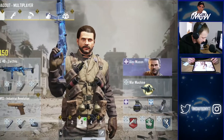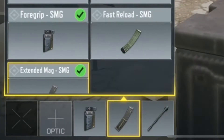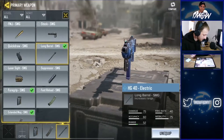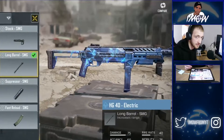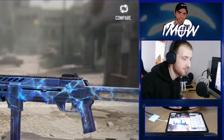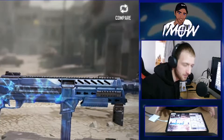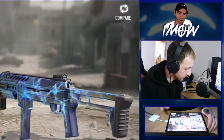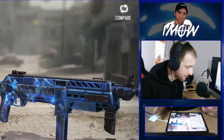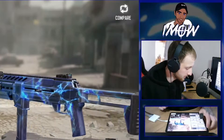The SMG I'm talking about is the HG-40. At the current moment we are running the grip. We're also running the extended mag because believe me, extended mag on this is so good. And the longbow, just to hit that range from 42 all the way up to 52. This weapon isn't great at medium to long range, but with the longbow it helps. You don't need laser sight — the hip fire on this weapon is absolutely incredible. Without further ado guys, don't forget to drop a like and subscribe and enjoy the content.